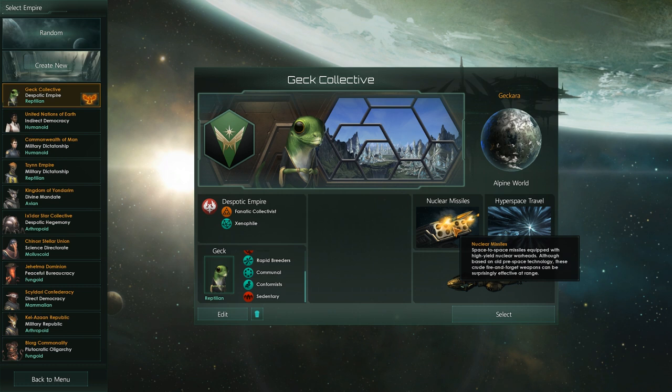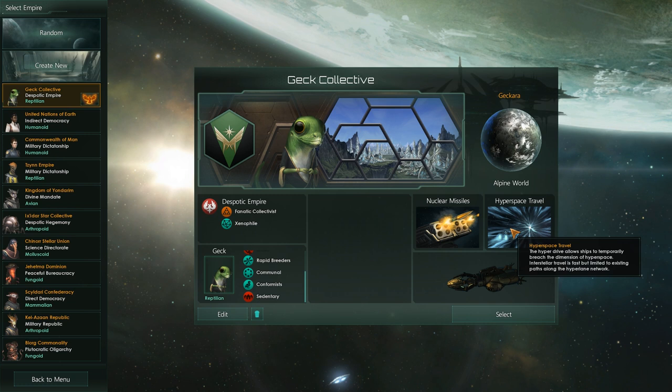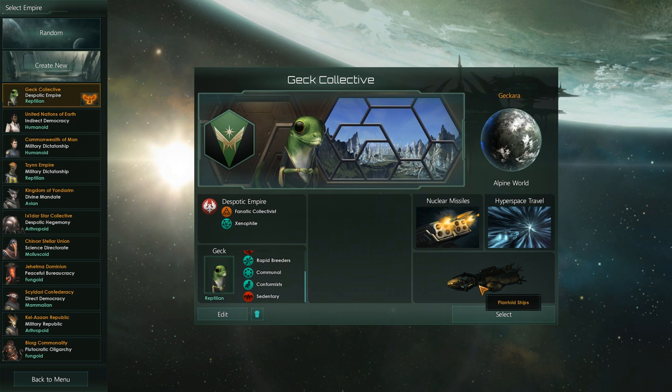We're going to go nuclear missiles because they're kind of a decent start. Hyperspace travel, because it's the one we haven't done an LP on. Hyperspace travel is fast, but you have to go through certain nodes, so if you hit a blocker, you can be kind of stuck for a while. We'll see how that plays out. And then we've got plantoid ships, just because we haven't really played with plantoid ships and they're kind of newer.